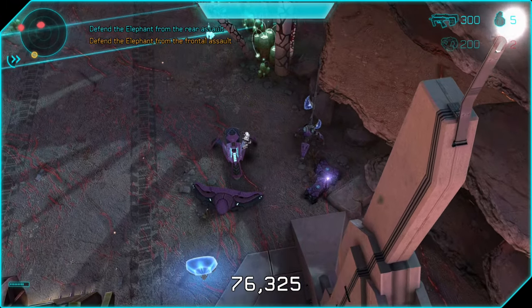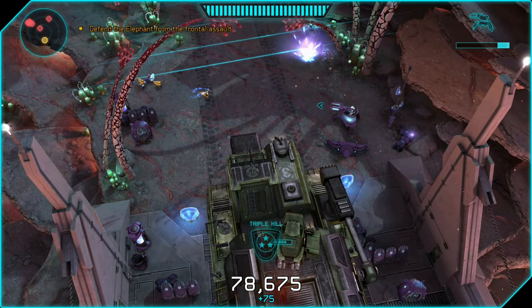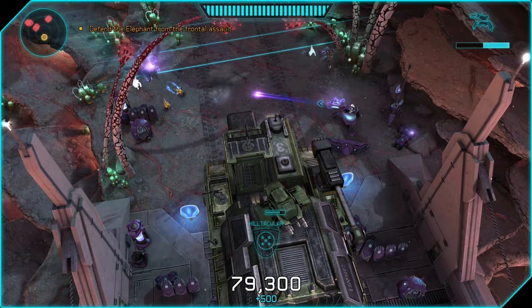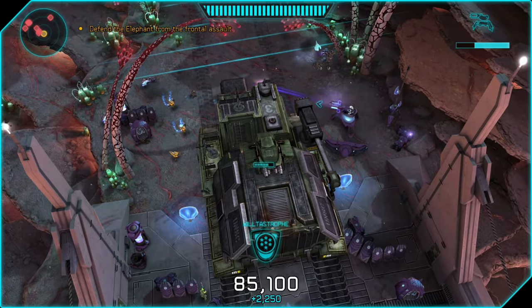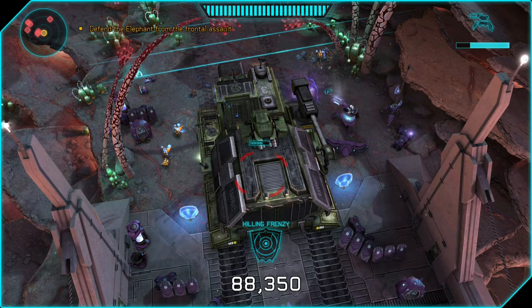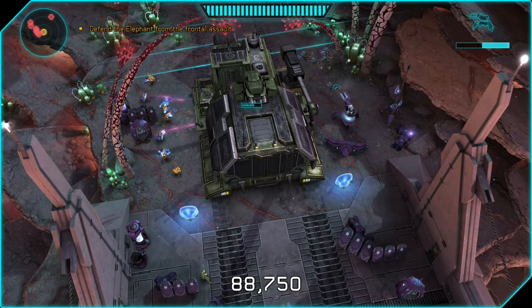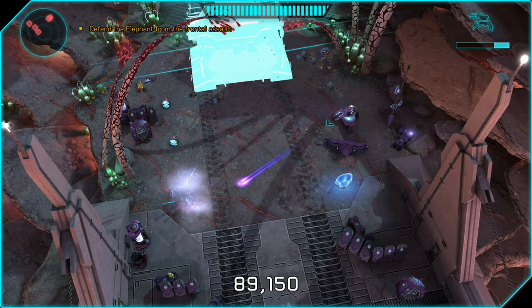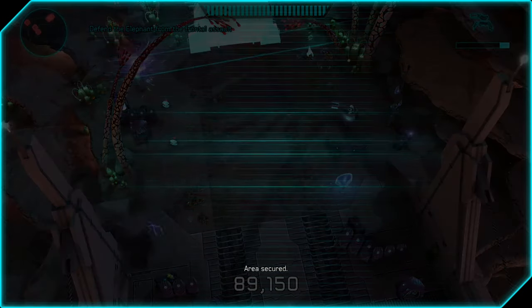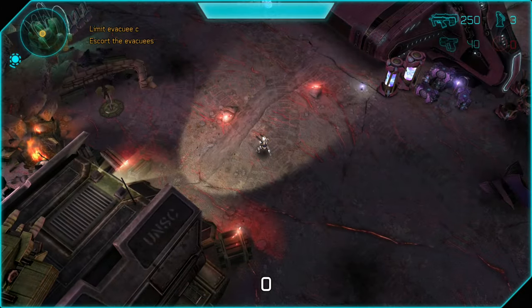Once we take out all the elites and drones behind the elephant, bail out of the ghost and run in front of it to the right. Hop in the shade turret — there's a bunch of enemies that spawn in front of the elephant to finish off the mission. Lay into these guys with the shade turret, or you could do it on foot by throwing grenades at the spawn points as enemies come through the shield door. The elephant is pretty healthy at this point, so the mission concludes successfully.